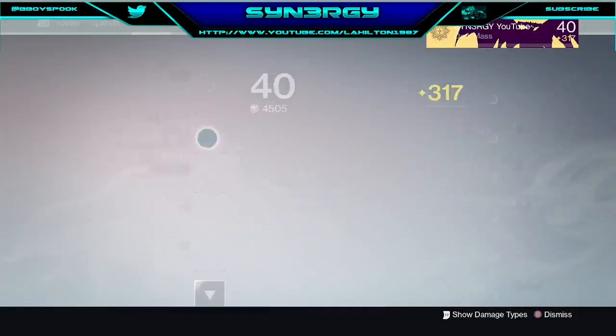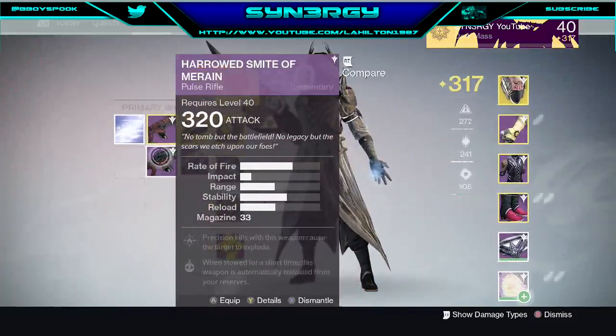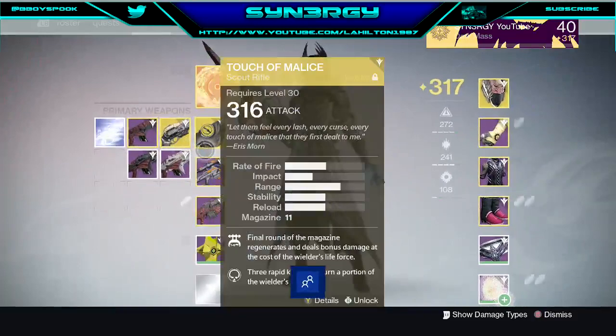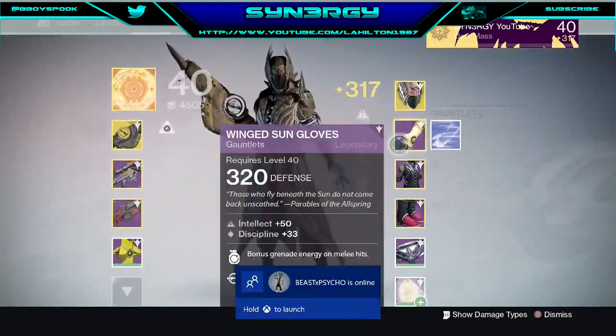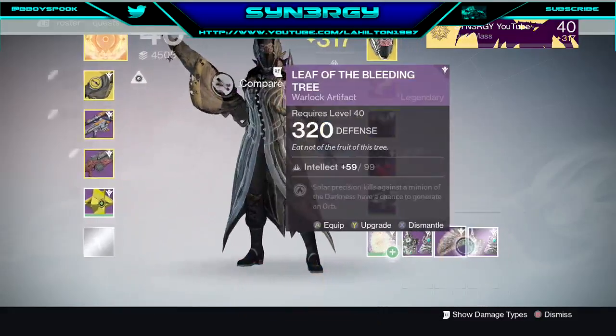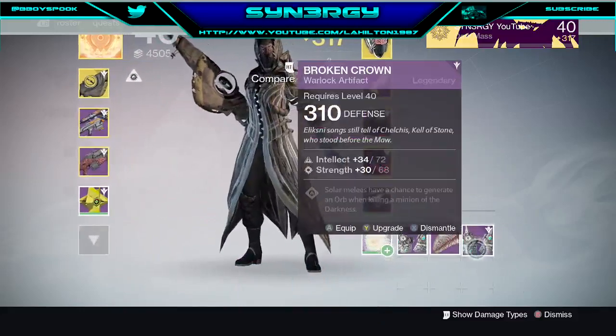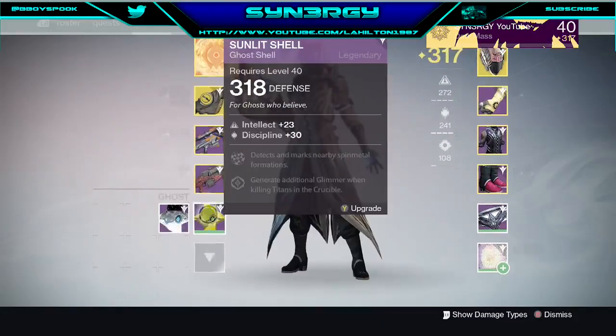We have a 320 pulse rifle — nice! And a 320 artifact. Not the best loot but I'm happy with just the ship and the 320 primary, that'll do me.